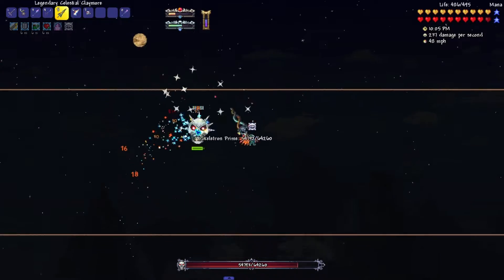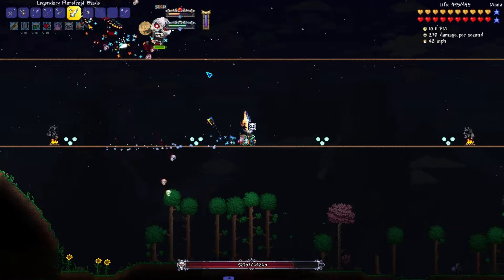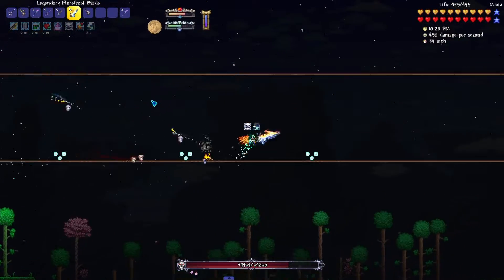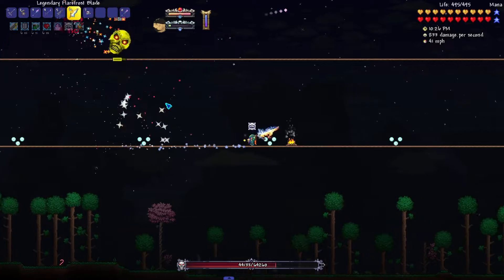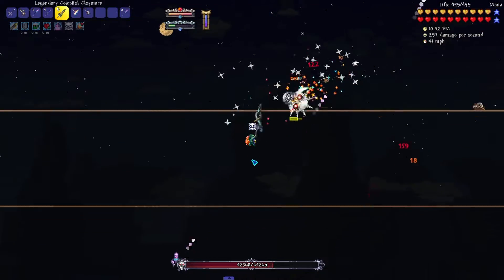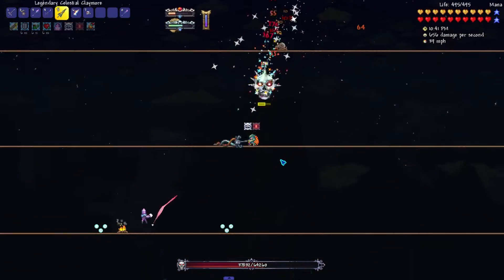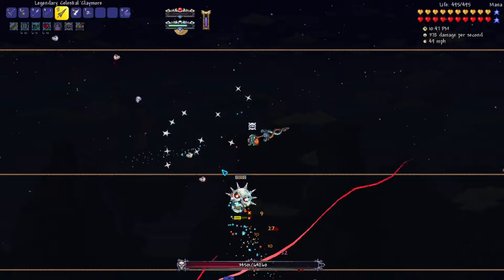For phase one, the boss spawns with four arms, which is very different from pre-Hardmode Skeletron. You have two melee arms on the bottom and two ranged arms on the top. One ranged arm shoots lasers and the other shoots homing rockets — these are by far the two most dangerous arms. The melee ones are fairly irrelevant. Use the Flare Frost Blade and aim toward the ranged arms; the homing will do all the work for you.